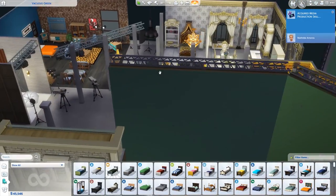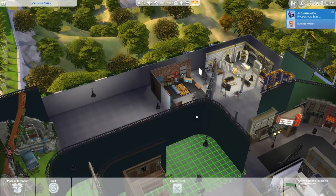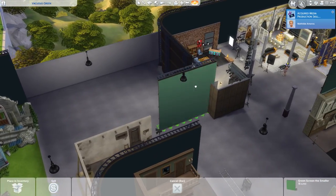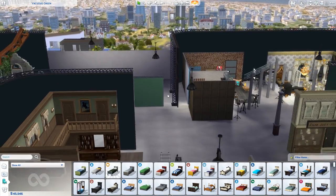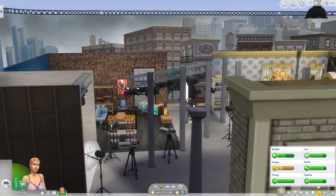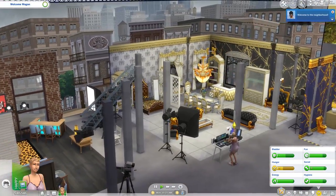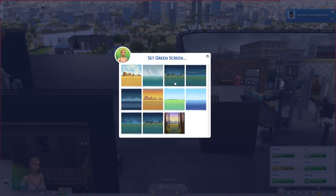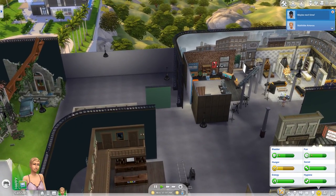We've got new green screen objects — there's a giant green screen that covers a whole set, or a smaller one that's still colossal. You can scale these down using the regular object scale cheat and they will work scaled down. But the green screen background projection: when you go into live mode, you can click on the green screen and set a background. So if you want a cityscape background, you can do that. However, when you scale it down, the background projection is still full size, which is a bit of a shame — but you can still use a scaled-down green screen.